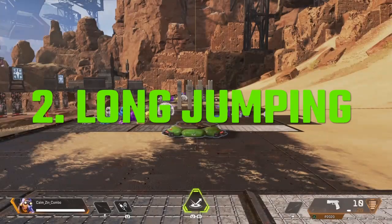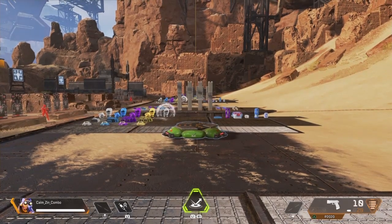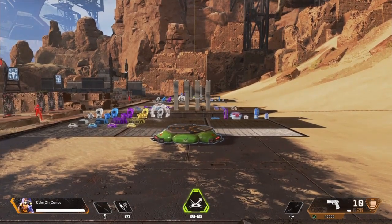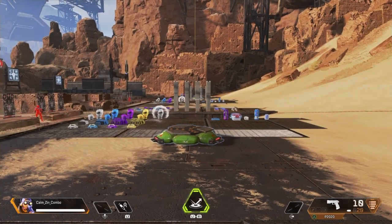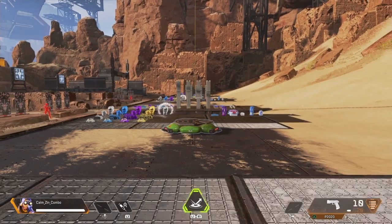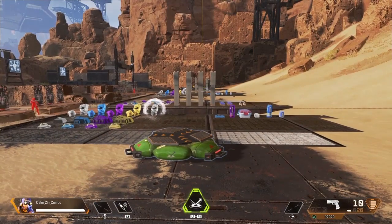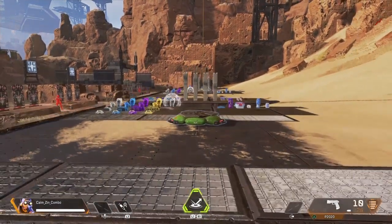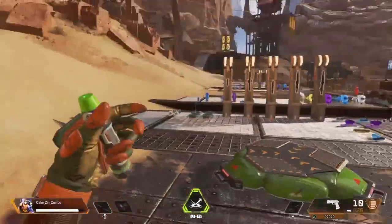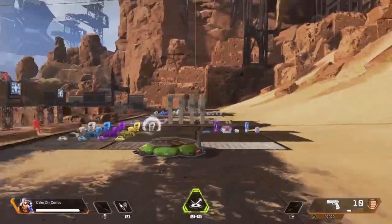Moving on to number two, we have a way to maximize the distance you get with Octane's jump pad when double jumping. As a general rule of thumb, the way velocity works with the double jump is it feeds off your terminal velocity at the time you launch off the jump pad. In simple terms, the faster you are going when you double jump, the further you're going to go. Something to note: no matter what speed you run into the jump pad — whether you slide into it with your stem or crouch walk into it — you're going to get launched the exact same distance if you hold forward the whole time.